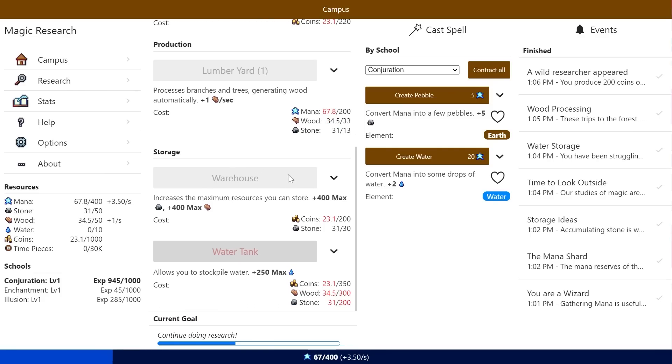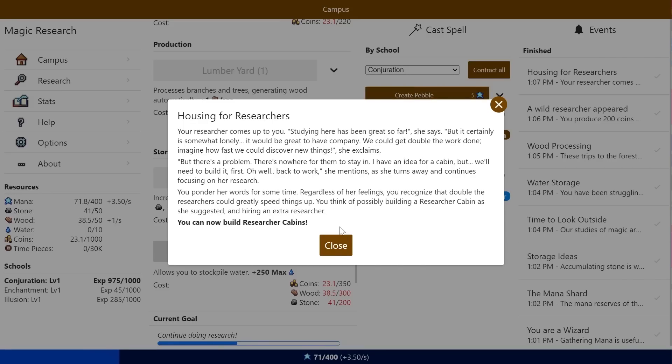Water tank lets me stockpile more. Warehouse lets me also stockpile more. However — housing for researchers. Your researcher comes up to you. 'Staying here has been great so far,' she says, 'but it's somewhat lonely. It'd be great to have company — we could get double the work done. Imagine how fast we could discover new things. But there's nowhere for them to stay.' She mentions she has an idea for a cabin, but we'll need to build it first. You recognize that double the researchers could greatly speed things up.